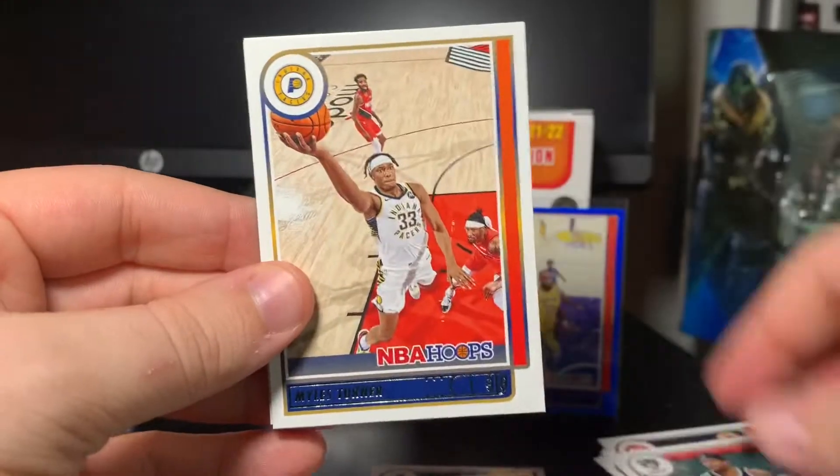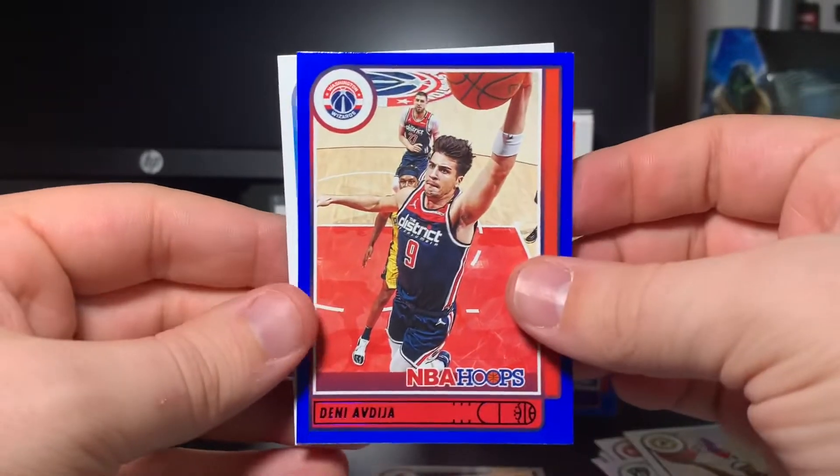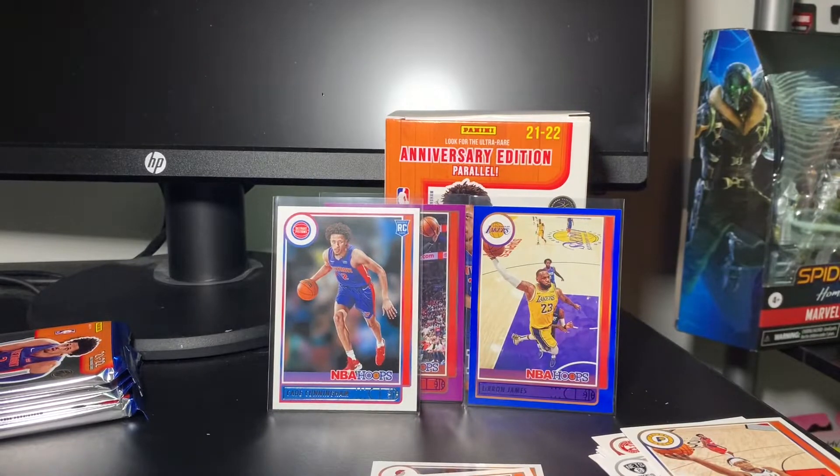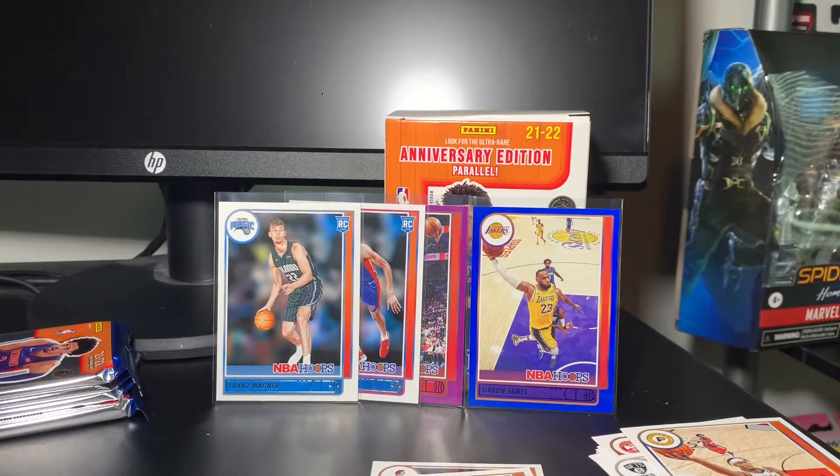We got a blue of Deni Avdija, and hey — there's the other guy I mentioned: Franz Wagner! He's apparently been playing really, really well, so that's not a bad one to get either.